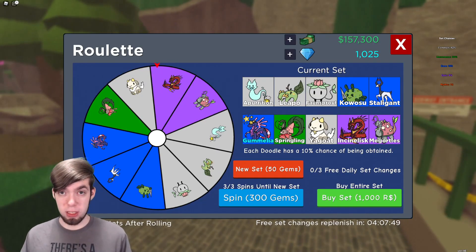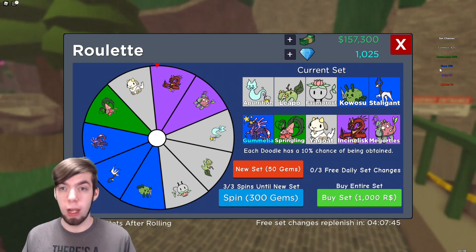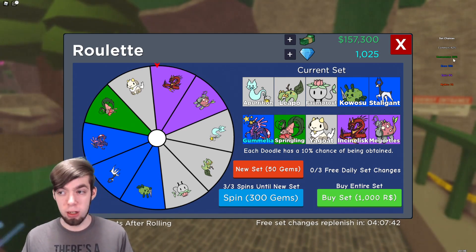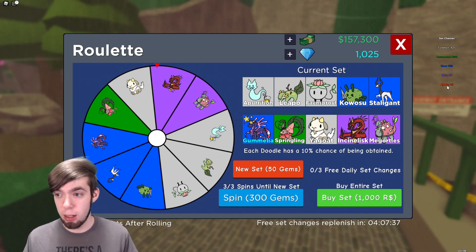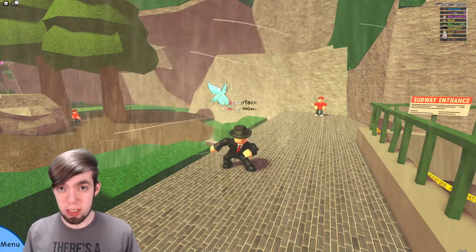Speaking of the roulette, it was updated to show you the odds of each tier of rarity up on the right side of the screen. Commons have a 42% chance of appearing, uncommons 30%, rare 18%, epic 9%, and mythic 1%.